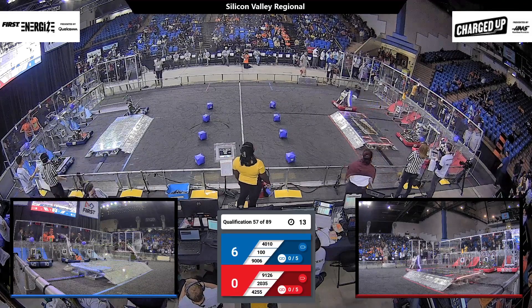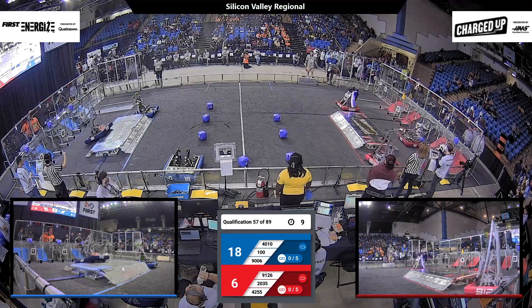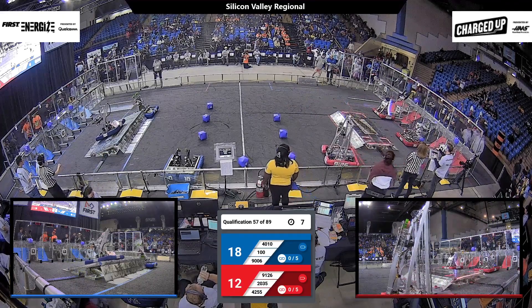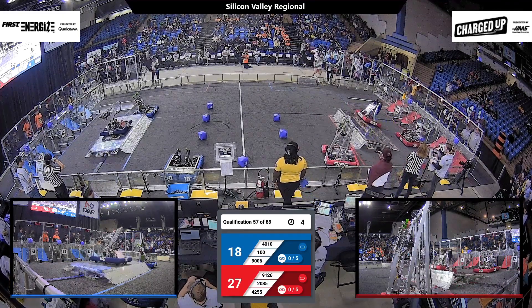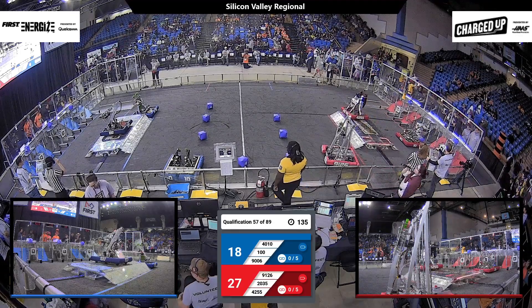And on the Red Alliance, we see Roedor start by dropping off the cone they have with them. They make their way around the charging station and back with a cube in hand. It looks like they get that in place in the upper row as well, and they make it onto their charging station, trying to get it leveled by the end of Autonomous — which it looks like they do just manage.